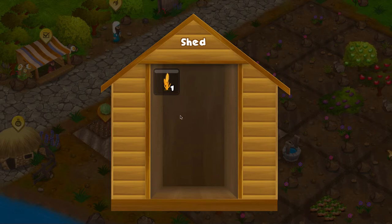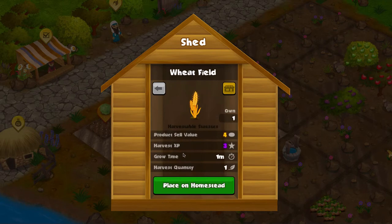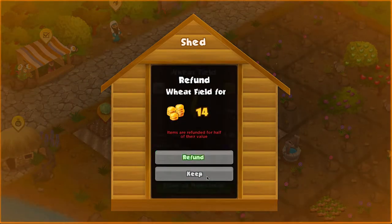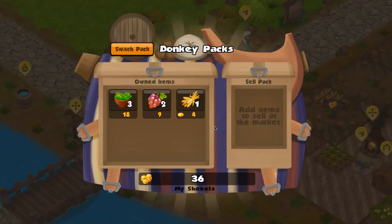In the shed UI you can see things that you own but don't have on your homestead right now. Right now I have one wheat in my shed. When I click on it I can see more information about it — the icon and various properties. I could place it on the homestead or refund it to the store. Let's keep it for now.